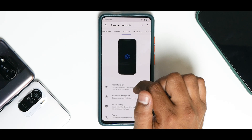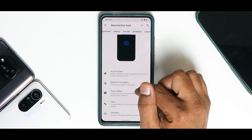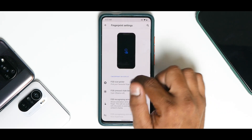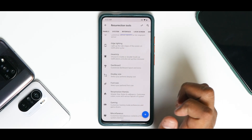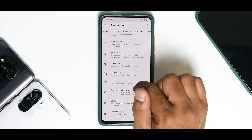In Panels you have quick settings header, Recents, and volume panel. On the System side you have accent picker, buttons, navigation, power dialogue, parts, and vibrations. Then in Interface you have fingerprint settings — something really interesting — edge lighting, heads up, dashboard, display size, font size, Resurrection Themes, and Gaming.